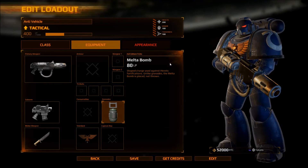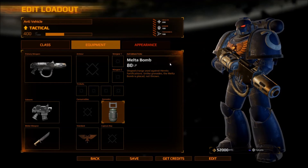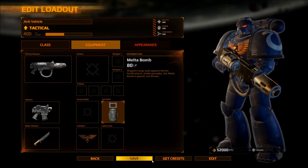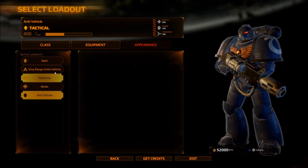Saving melta bombs — charges against heretic fortifications only. The melta bomb is placed, not thrown. All right, I think we're ready.